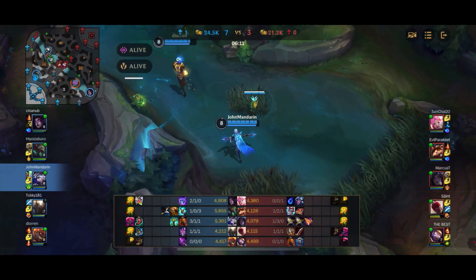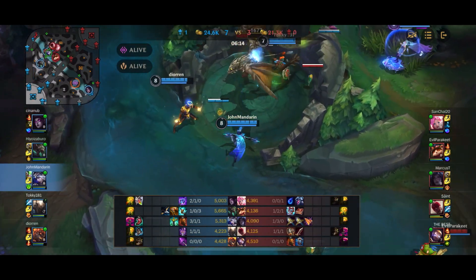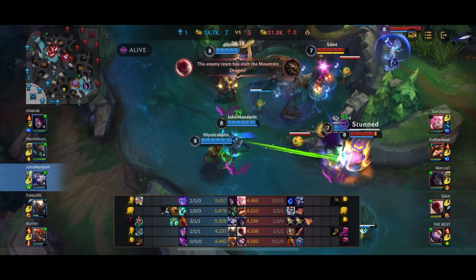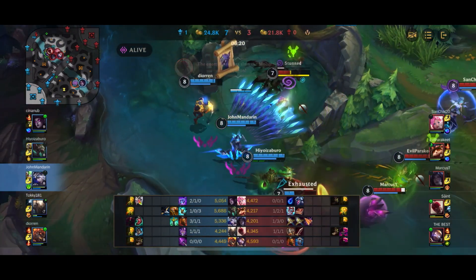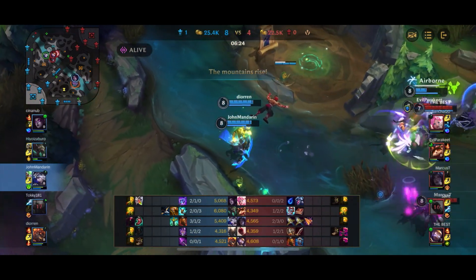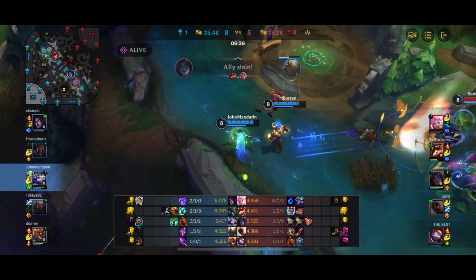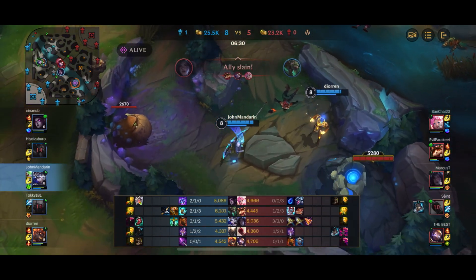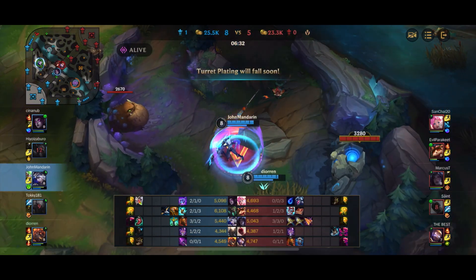Pantheon man-drops himself into the Dragon pit. Lee Sin hops right out. I place a control ward to prevent vision, but Lee Sin might just hop the wall to secure Dragon, so I ult Lee Sin to secure the kill. The fight kind of goes sideways with Kai'Sa picking up a double kill as well, so we have to back off.